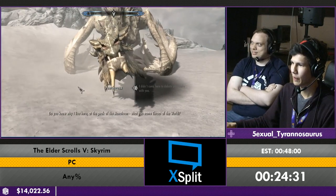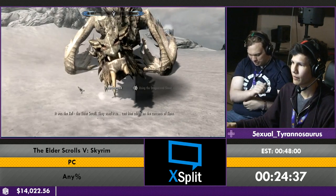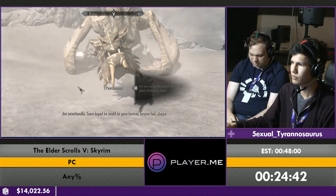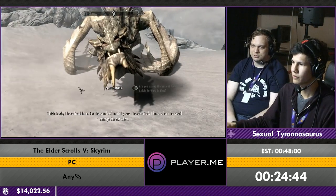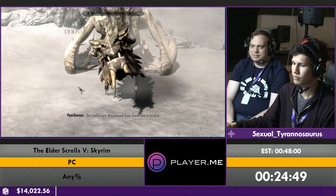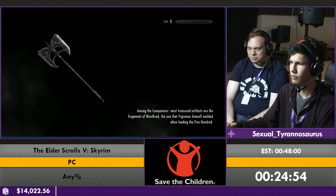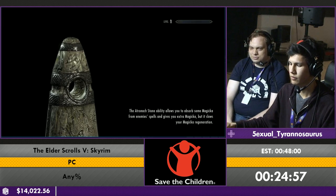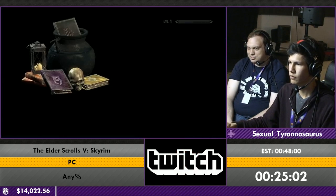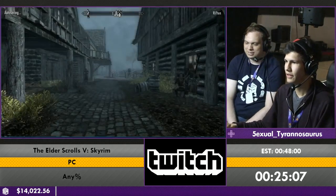Right now at this point, you have the Elder Scroll already and you know that you need to go get Dragonrend to actually stop Alduin. You're supposed to go read the Elder Scroll here on top of the mountain and that puts you into a vision of the past where the old heroes actually defeated Alduin the first time. But that's lame — we're not going to do that. Because cutscenes are boring and they're not fast. Rex is going to quickly set up a glitch here — he just has some fun, you've earned a break with that terrible horse.